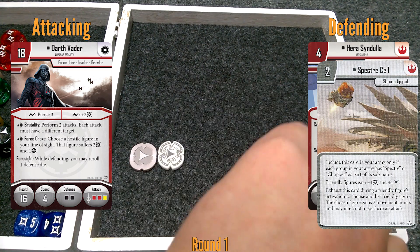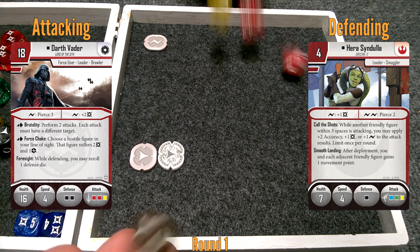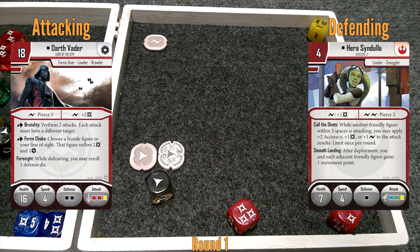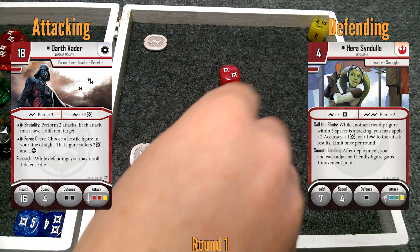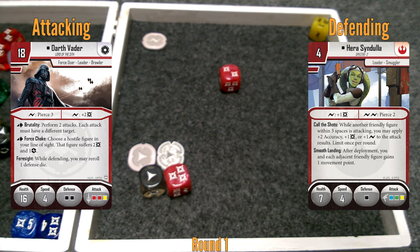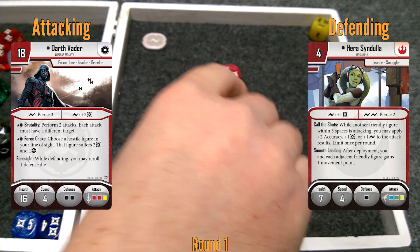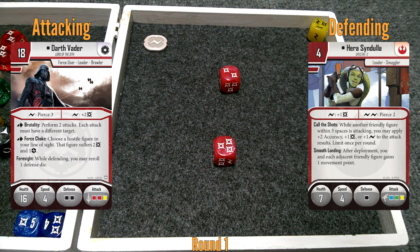Specter Cell gives Hera one of those for free. Can I only use one of these at a time? Correct. So we have to decide on the extra damage or the surge. The surge makes a lot more sense with what he's got. I'm gonna put the surge in play. That was a hell of a roll. I'm spending surge one for pierce three, and then one surge to add two. If you're piercing three, that's all of my stuff: one, two, three, four, five, six, seven, eight — nine because of this?